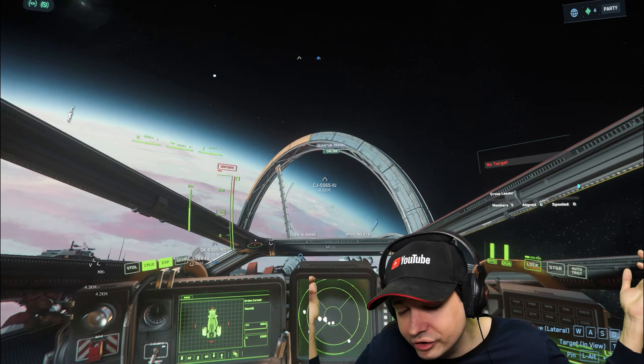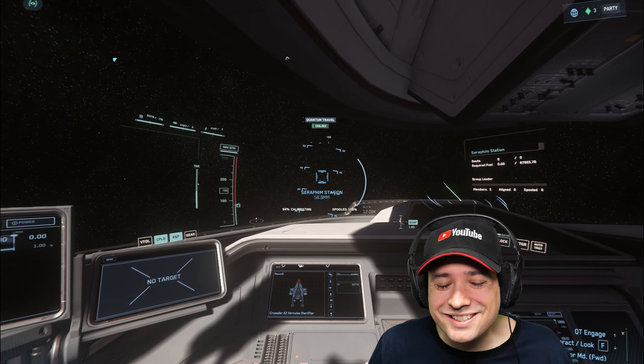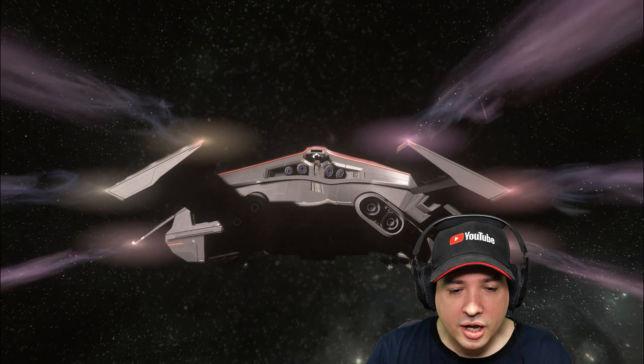Last but not least, we try the strategy that should work best: he takes the bomb into his own ship with the tractor beam and I jump over to his ship so we're both in the same ship. He keeps the bomb on his tractor beam while I fly the ship to Seraphim Station. He never lets the bomb off the tractor beam - it can never explode because it doesn't touch anything. We fly away, bomb always on his tractor beam, I close the ramp and execute the quantum jump. And here is the most disheartening thing ever: as soon as we started jumping, a few seconds later, the bomb just disappeared from his tractor beam. It was just gone.